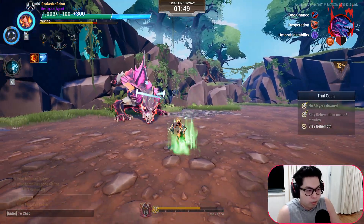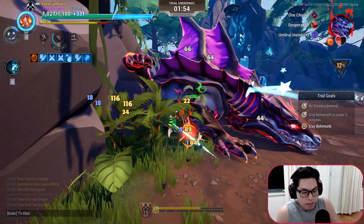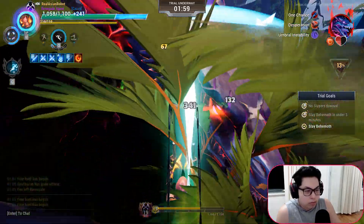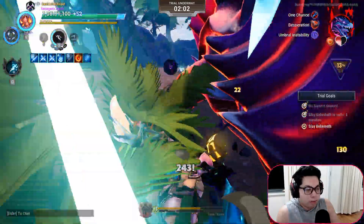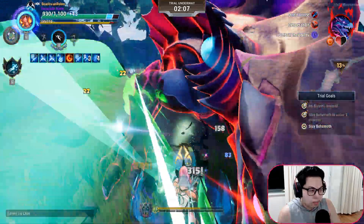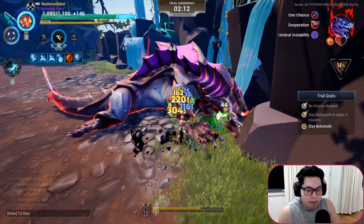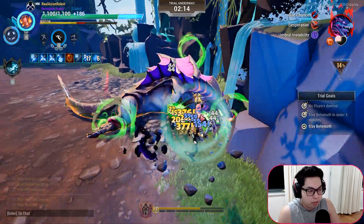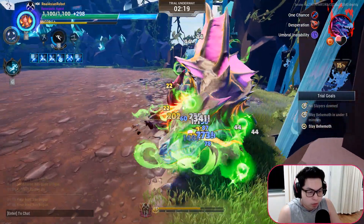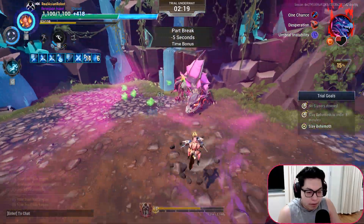If you do end up losing Predator, it's okay, but make sure that after you lose it, you come back and you hit harder. I hate its attack pattern, but if you avoid losing Predator, you basically get a much faster timing than I just did. So make sure you spam attacks — try to spam attacks on one part, which is the ideal anyway, since that is how you get the part breaks you need.